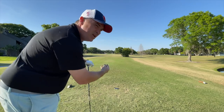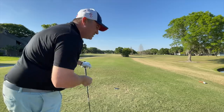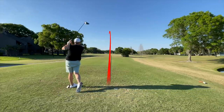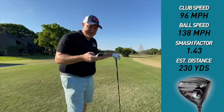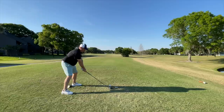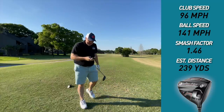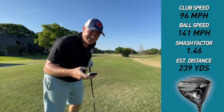Straightaway long par four, wind still in our face. Tor Edge Exotics up first. Clubhead speed 96, ball speed 138, smash 1.43, estimated carry and roll 230. Second shot: clubhead speed 96, ball speed 141, smash 1.46, estimated carry and roll 239. Let's go to the Wilson now.